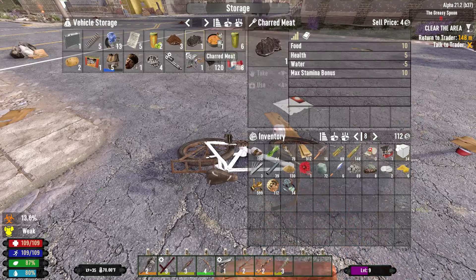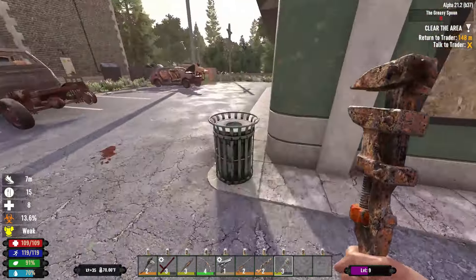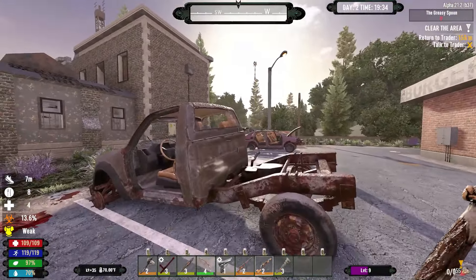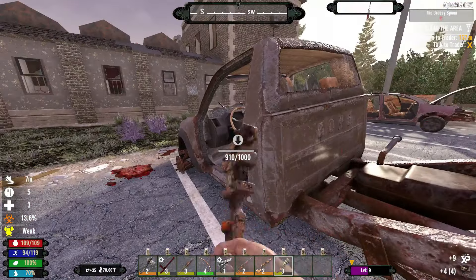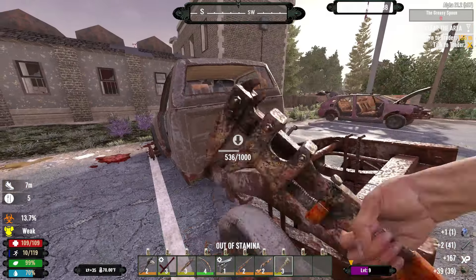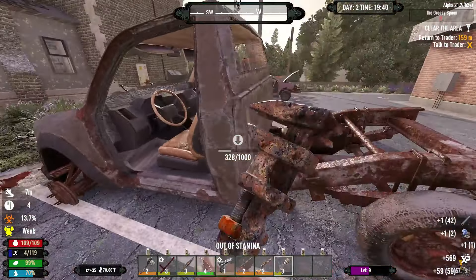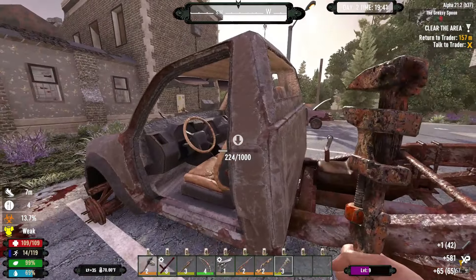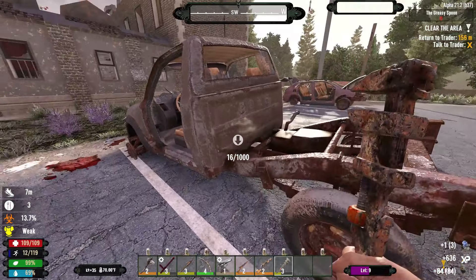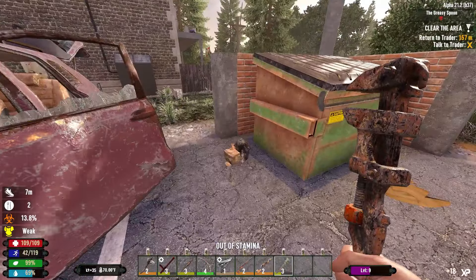We could actually eat that charred meat now, we'll go ahead and do that — and it gives us another slot. Then we want to try to kill that deer. He's already running — that sucks. We could go ahead and just take apart this Dodge Ram. Looks like it just destroyed the American Dodge Ram — funny enough to say, but you go to a junkyard there, I guarantee you'll find one like this. We'll see if the trash has anything — dumpster, nothing.